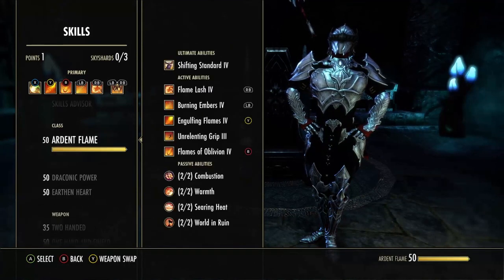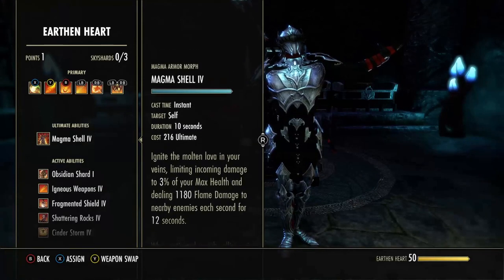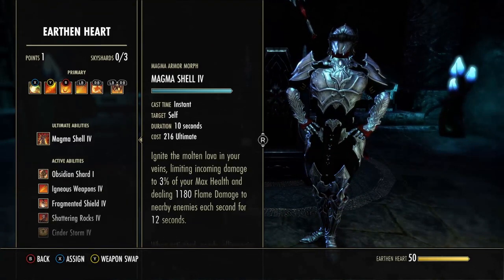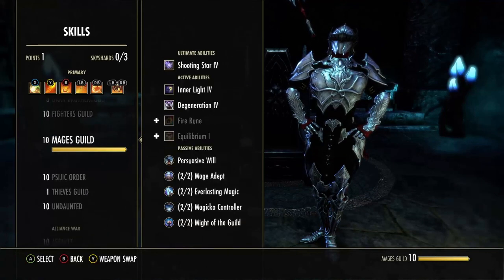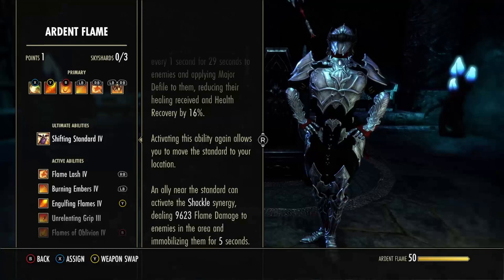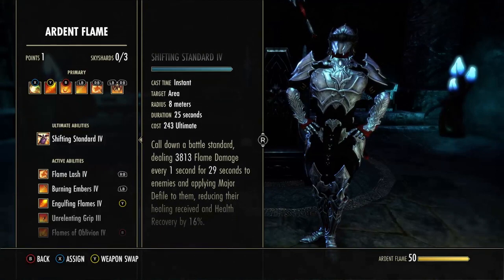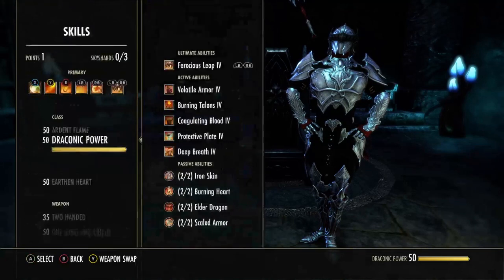Flamelash and leap. Leaps on both the stamina and magicka side are bugged at the moment. Next patch we're going to be getting the morph of corrosive armor affecting offensive pin in general, so on update 31 corrosive armor is coming back. For your offensive ultimate you can run shooting star, or your next option would be shifting standard — reduces their healing by 16%. There's a lot of heals floating around, especially in a group, and you can just move it around. Someone slaps the synergy on it and it can add up to a lot of damage. A lot of people stay stacked up this patch — they'll just group up on a standard and then they melt.